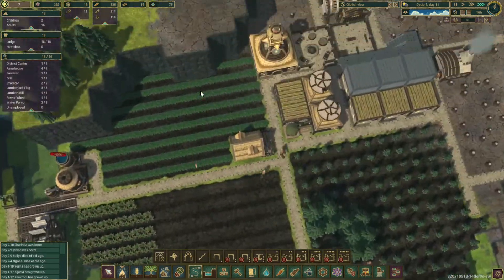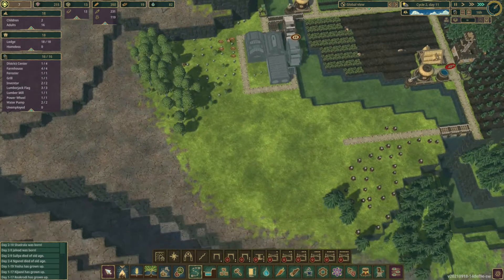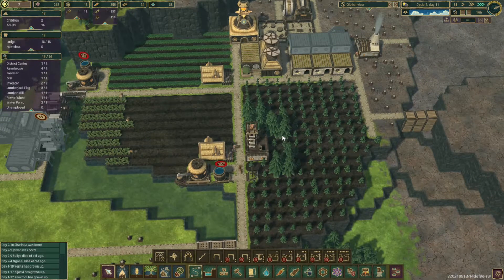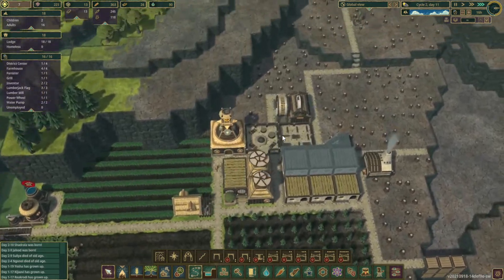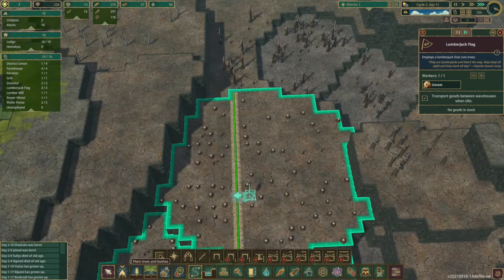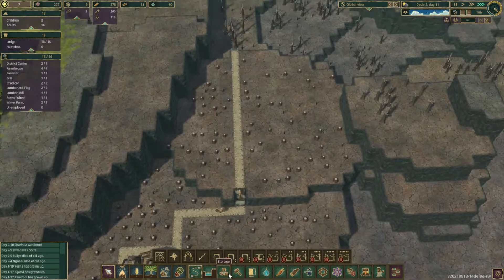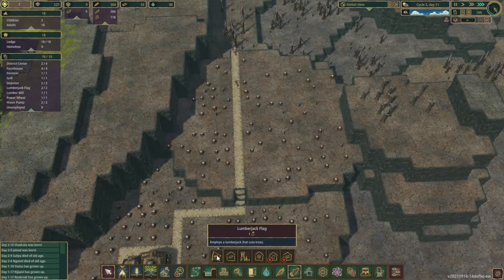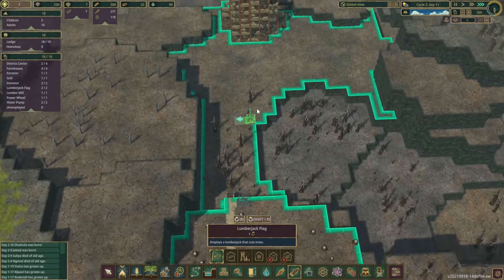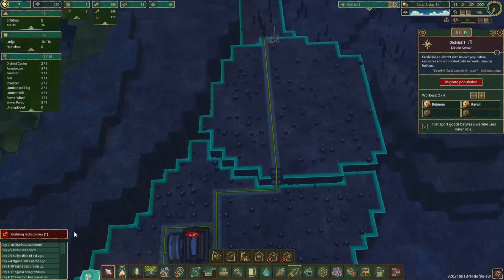Now if we get a few more houses, what we can do is maybe place a temporary forester over here to help out with the fact that this is just taking a little bit of time. Our trees are hitting adult — excellent. This area is pretty well cleared out, we do have a road down. Let's go ahead and move that further down the way to try to extend this. Let's go ahead and grab that next lumberjack hut. That will move it all the way down to where we want it.